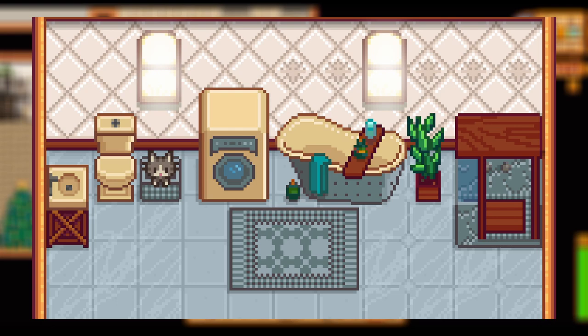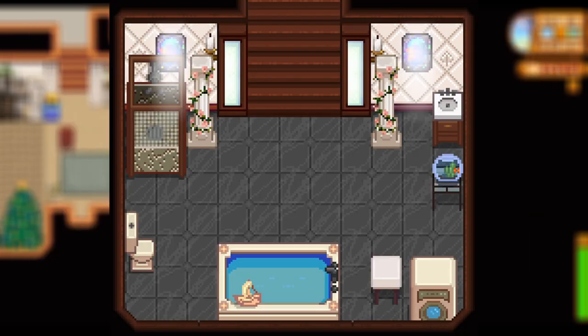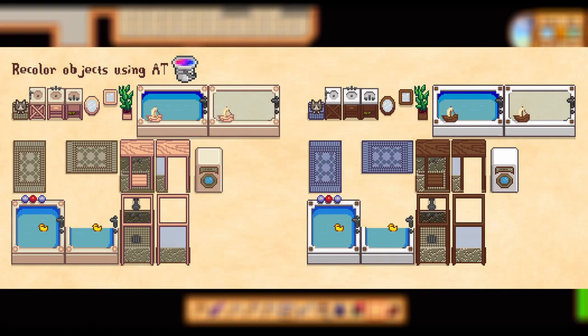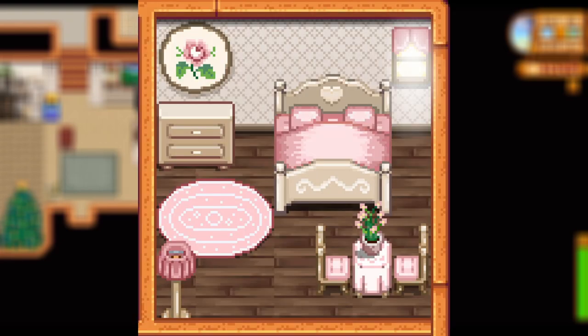Up next we have the Adorable Cottage Bathroom and Furniture mod. This is a bathroom set including furniture, walls, and flooring, and it also gives you the option to replace the spouse's room with a bathroom. I love how this looks — it's really cute, especially because we don't really get a bathroom in our house. You can recolor objects to match your house theme, other furniture, and retexture mods. It's a really cute nifty mod, especially for cottagecore fans.